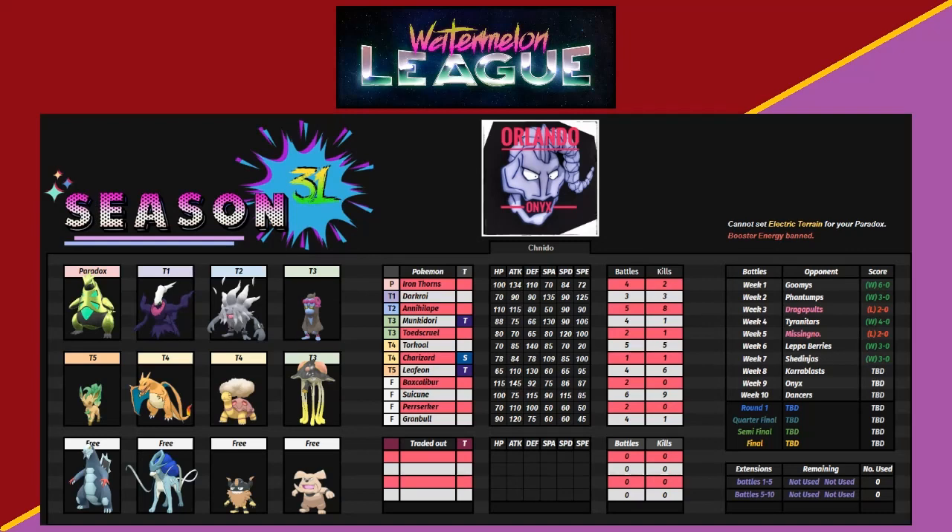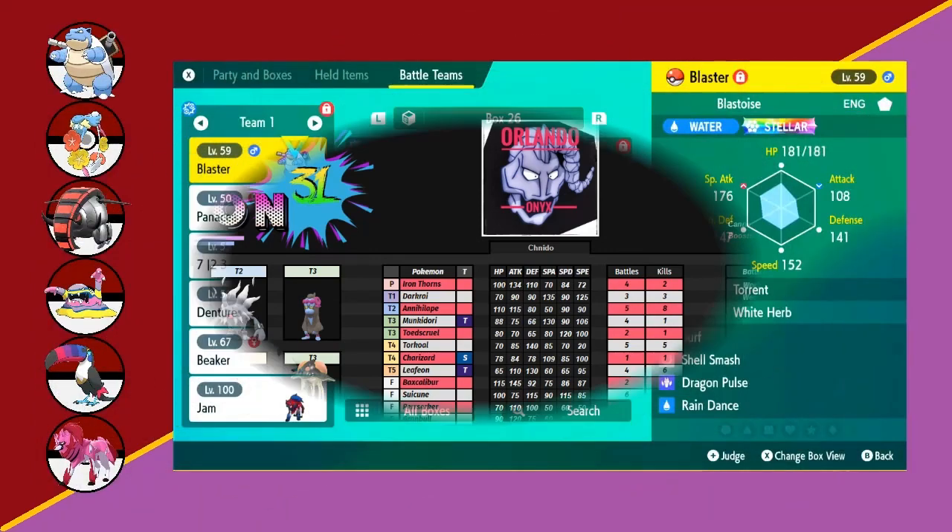Looking at this team, I was expecting the Torkoal to come for sure — it's appeared in a lot of their previous matches. The Suicune came a lot as well. I was also expecting the Annihilape, probably the Iron Thorns, and the Monkey Dory. Maybe the Granbull as well. It looked like a very clear sun team with Torkoal as the core, along with things like Leafeon and Charizard that I'd really like to take advantage of.